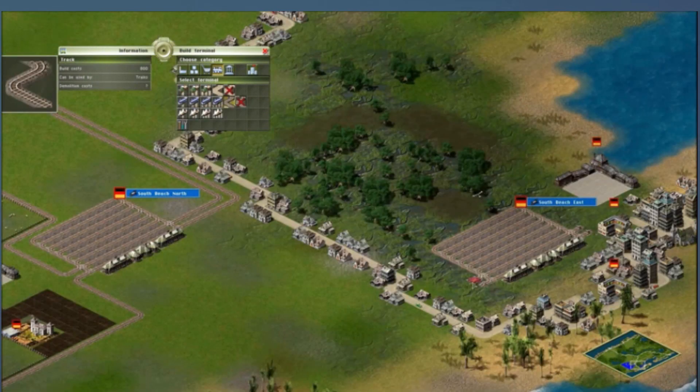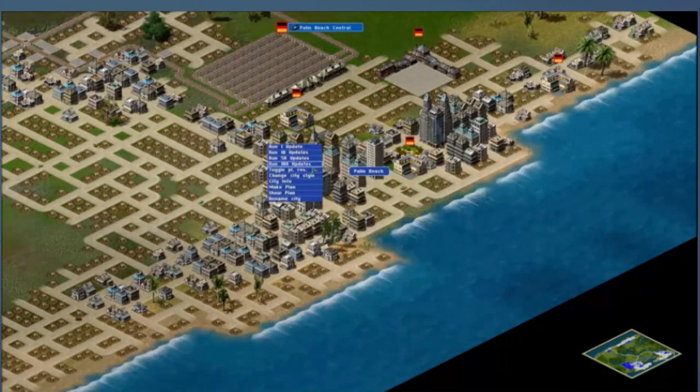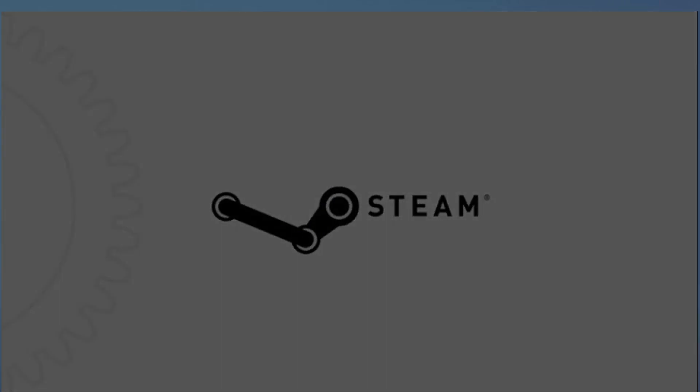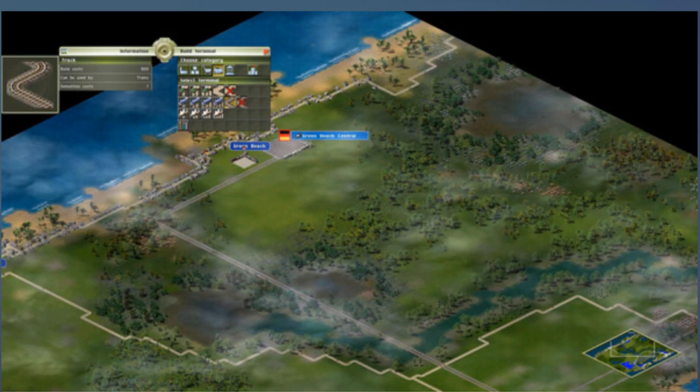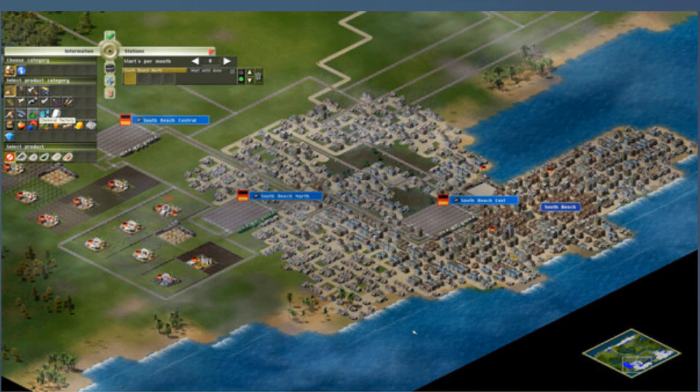There was one issue — a bug where a vehicle would just stop and refuse to move, usually at an intersection. You'd have to go destroy the vehicle, and you'd end up with a big traffic jam. The next vehicle might get stuck too. I think what happened is if you changed the road layout on a big map and deleted something the vehicle needed, it wouldn't recheck the route and would just freeze.